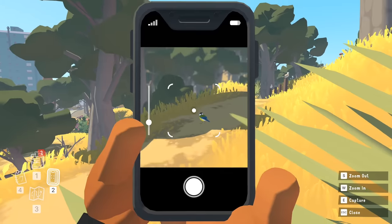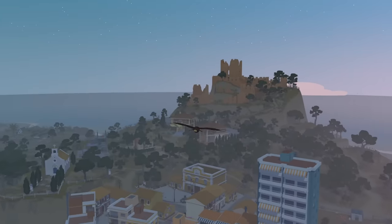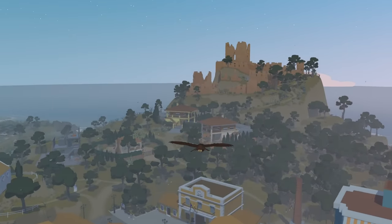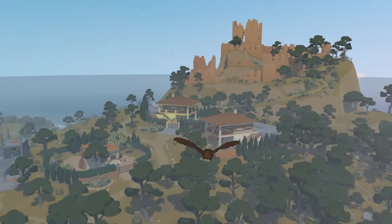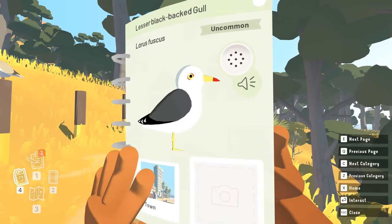Instead of playing as an outlaw, you play as a kid trying to document all the animals on an island. The map itself is really tiny — a carefully curated slice of life. You even have a little book full of all the wildlife you can find. It's really charming.